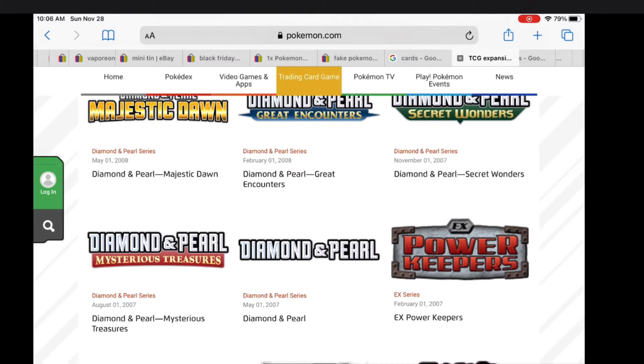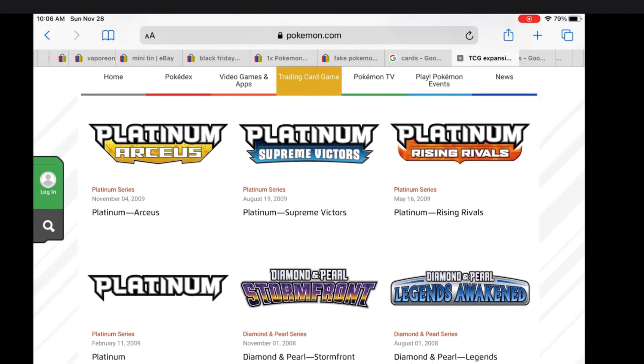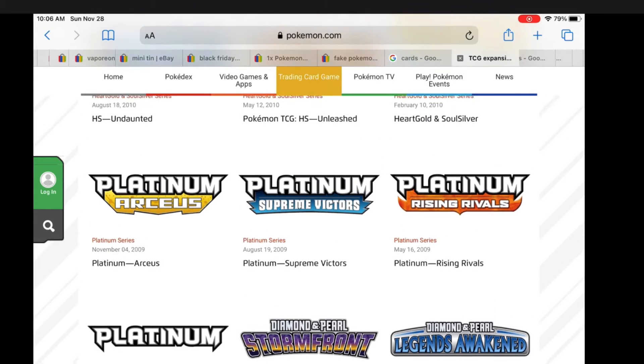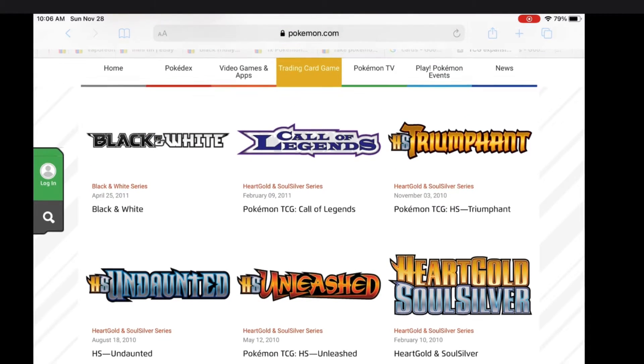Diamond and Pearl is actually the name of the new Pokémon video game if you want to buy it — it's pretty good, I haven't bought it but I already know it's good. Then Diamond and Pearl Mysterious Treasures, Diamond and Pearl Secret Wonders, and you get the point. Now it goes up to Platinum: Platinum Rising Rivals, Platinum Supreme Victors, Platinum Arceus, and now it's HeartGold SoulSilver.